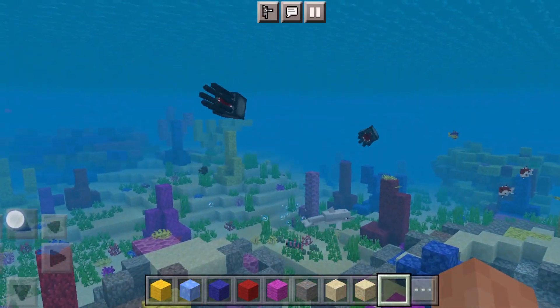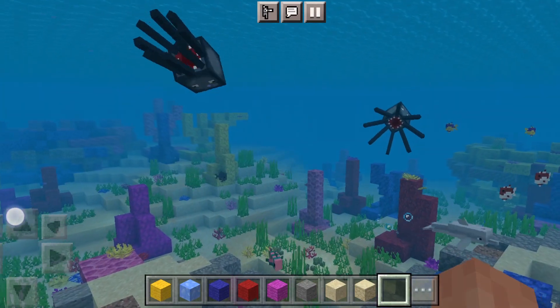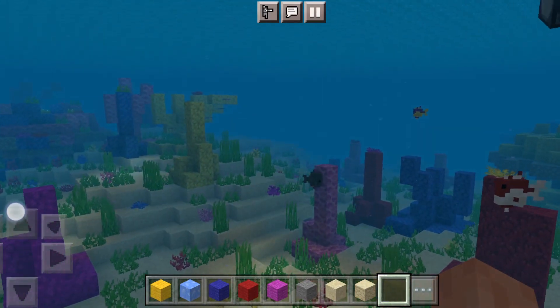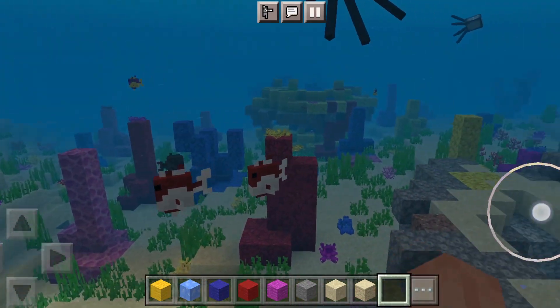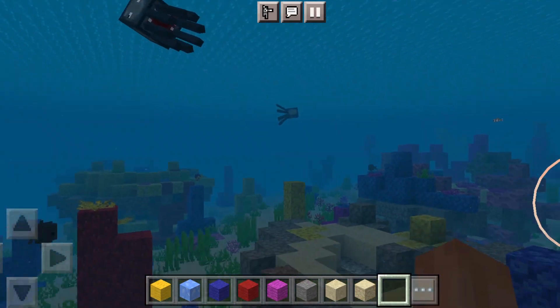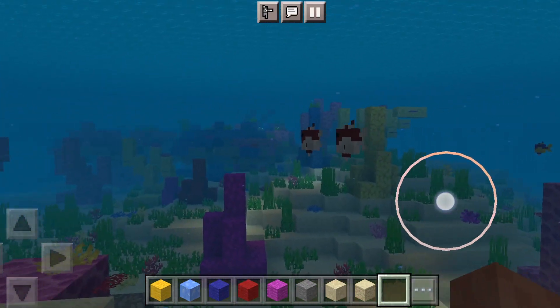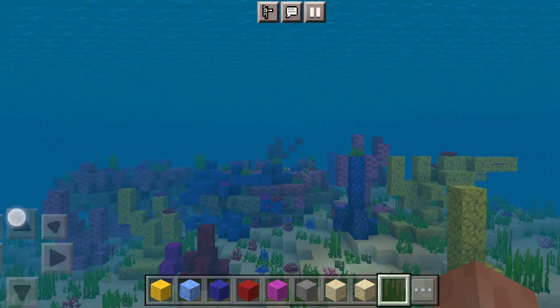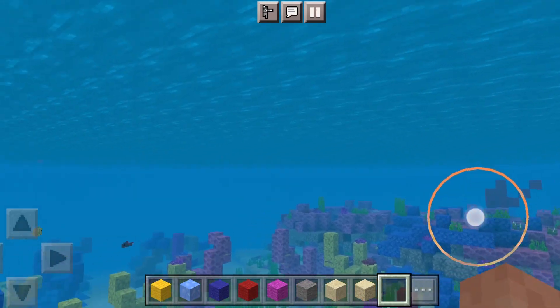We can see the reef in warm oceans. It's distinguished by colorful structures, lots of fish and plants. I haven't seen any other reef designs yet, so I had to work out a few things. There are several types of color blocks in the game and I chose a few of them to build my project.